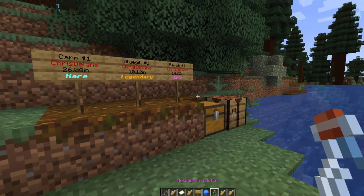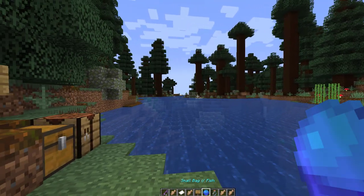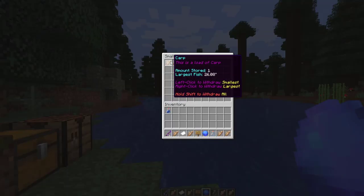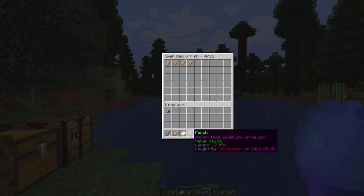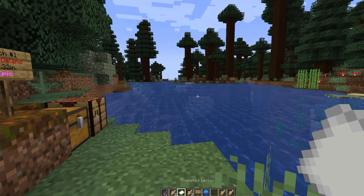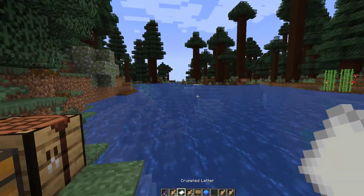Back in game, one thing you can make is a small bag of fish. If we right-click this you can see there are up to 28 fish that can be stored in here. I've got some perch, some armored catfish, and bluegill — I can just click them to store them in here, or if I want to bring them back I can do that as well.